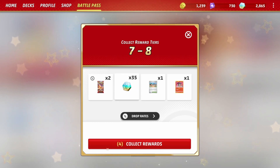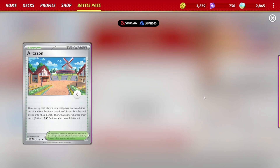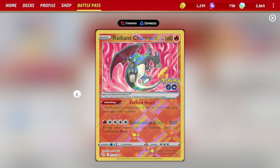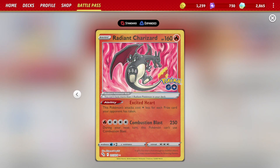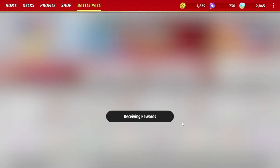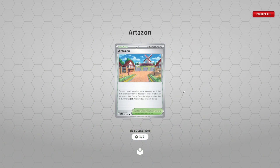We've got two decks of cards, 35 coins — which I still don't know what to do with — and we also get Artisan: once during each player's turn, that player may search their deck for a basic Pokémon that doesn't have a rule box and put it onto their bench. That's a pretty cool card. We also get Radiant Charizard — I love Radiant Charizard! Collect those rewards, 35 of those, our Radiant Charizard, and our Artisan.